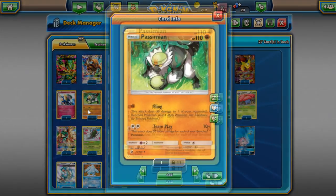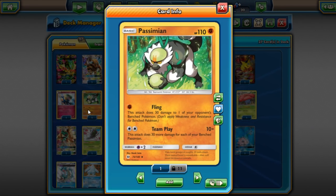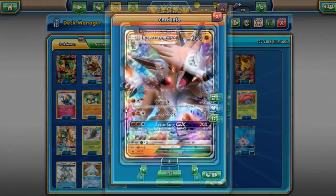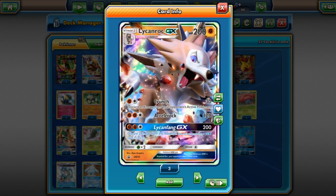Passimian is a good budget deck right now — people are still liking it. What makes Passimian good is the Passimian Mew variants hit for two key weaknesses. Passimian hitting for Fighting weakness means it one-shots Dark Ray, which is very important. Using Mew with Passimian means you can hit Mewtwo Y and Espeon GX for weakness as well.